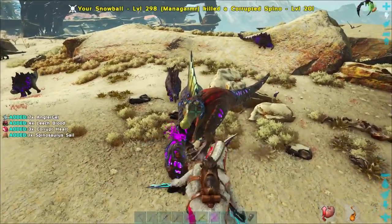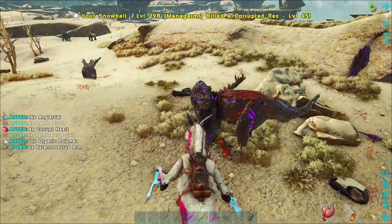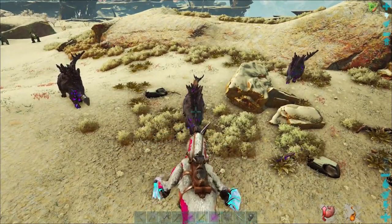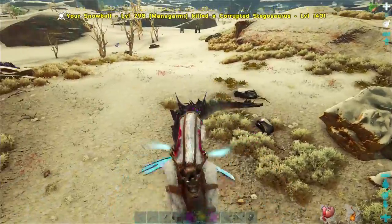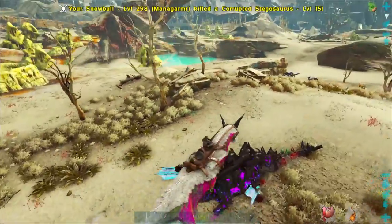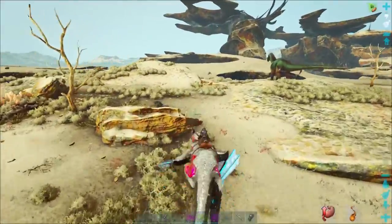I recommend enabling item collection when farming for Corrupt Hearts on whatever creature you're using. I do find this mechanic to only work some of the time, but when it does it massively increases the rate at which you can collect hearts. Otherwise you will have to demount and collect the hearts from caches on the ground.